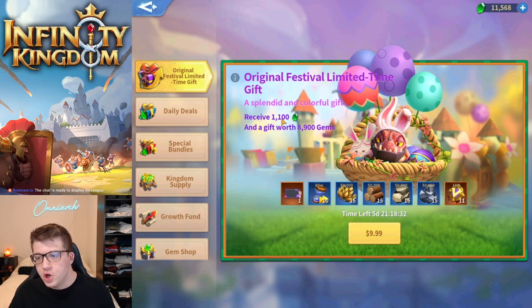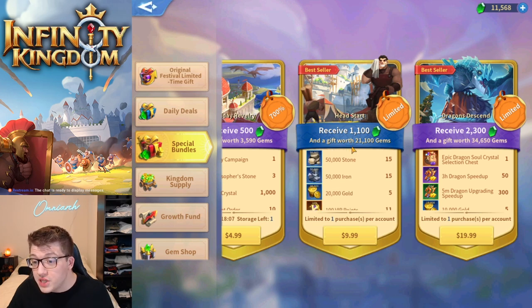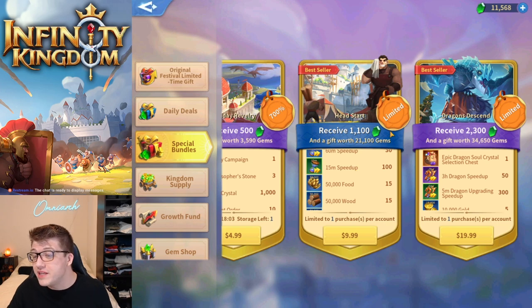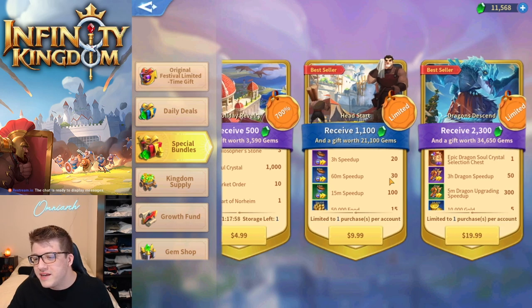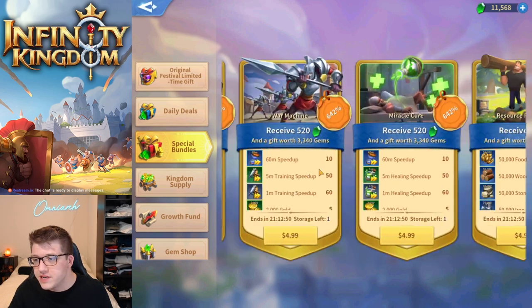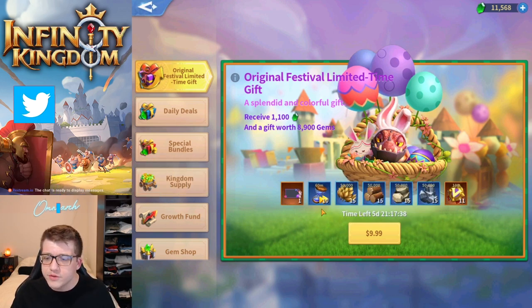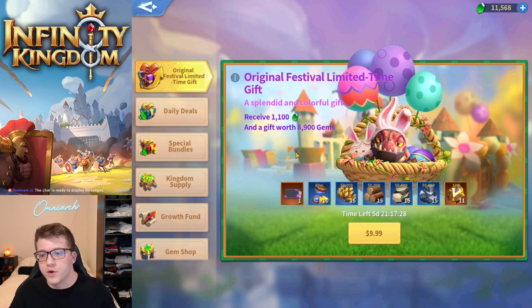The $10 bundle gives 1,100 gems — standard for a $10 bundle — plus resources and a cosmetic frame. You get 15 of the four primary resources. Comparing to other $10 bundles, you get a similar resource amount plus gold in those others. If you don't care about the cosmetic frame — which is probably limited time — this bundle is really about the cosmetics. Resources are a real struggle as you progress farther in the game.